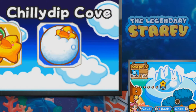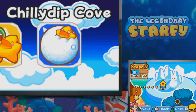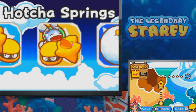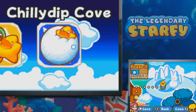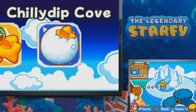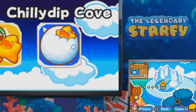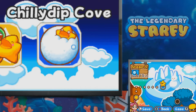Hello everybody! SlimKirby here. Welcome back to more of the legendary Starfy playthrough. Last time we finished up the Hotcha Springs levels and now we're moving on to world number three, the Chili Dip Cove. It looks like we're gonna have a bit of a snow slash ice world on our hands, so that sounds cool to me. Let's go ahead and get started.